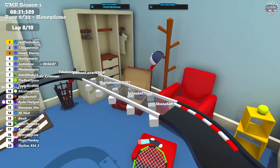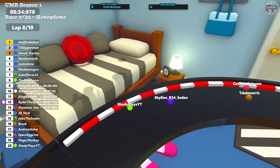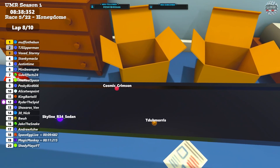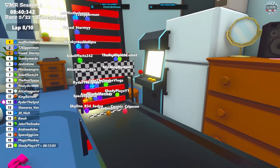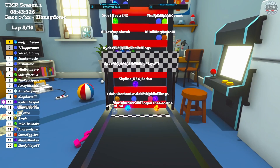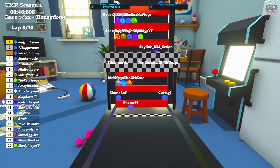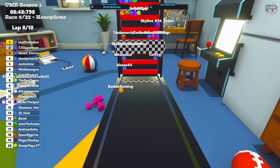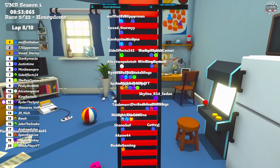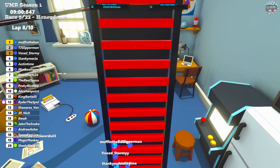Skyline currently in our 20th spot — the last spot in the points — fighting with Shady. Shady now in 20th, so Skyline just dropping out of the points. Crimson coming through quite quick. A big bounce by both means Skyline will take that spot on the ladder. Shona with a rough bounce, same as Akane. Kutsi getting on. Bado bouncing way back — that's going to be very costly. Carol now jumping on, gaining a little bit of time but still a lot more to make up.